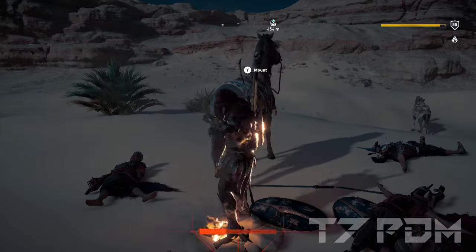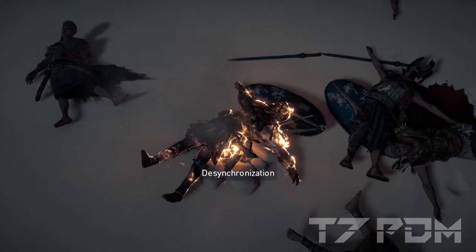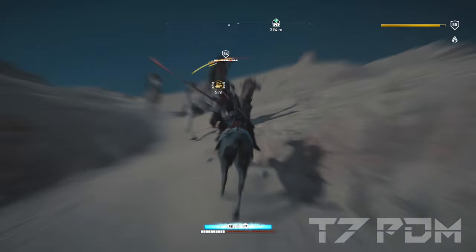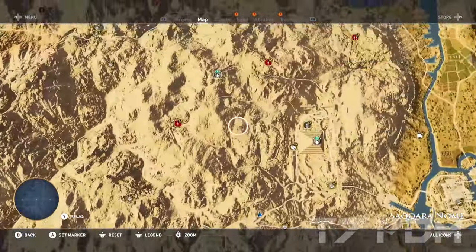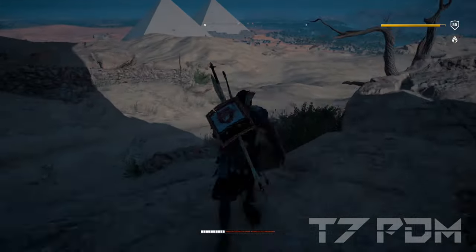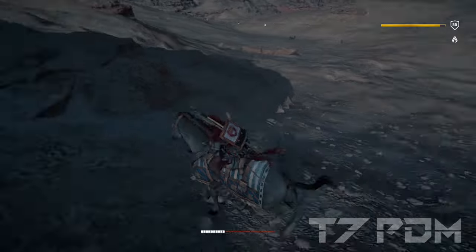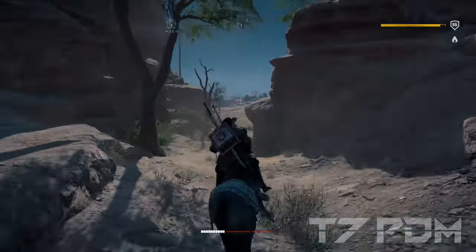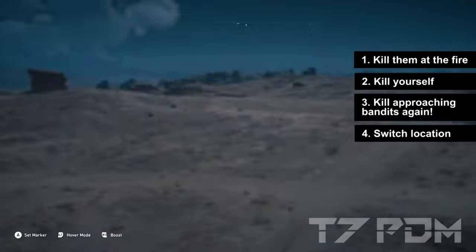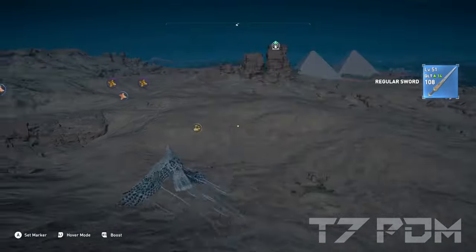After killing everyone at the southern spot, go to the fire and kill yourself again — this also makes the bandits respawn. When you wake up, at least one or two bandits will be coming towards you; kill them as well. Then fast travel back to the northern point. By the time you return, up to three or four bandits will already be sitting at the campfire waiting for you. Always switch between the two locations. The order is always the same: kill them at the fire, kill yourself, kill them again, then switch locations. Rinse and repeat to get all the Heka Chests and weapons you want.